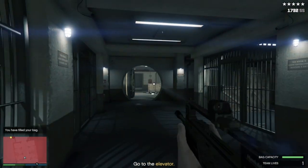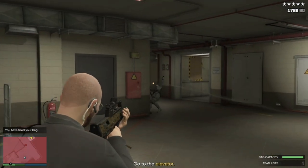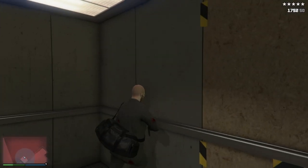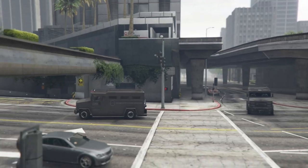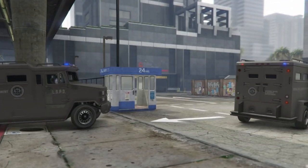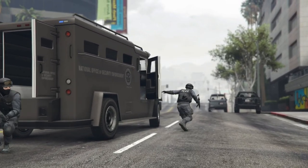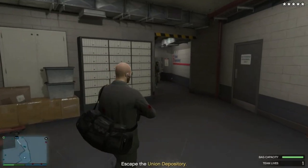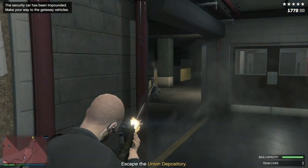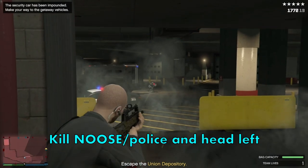Once you've grabbed the gold, you have a few enemies to take care of. Don't worry too much if they're not dead — you just need enough time to escape. Two more Noose just here, and one at the exit. Keep your head down, just get to the parking lot. Be sure to keep an eye on your health and kill Noose and the police to give you a path to the left.